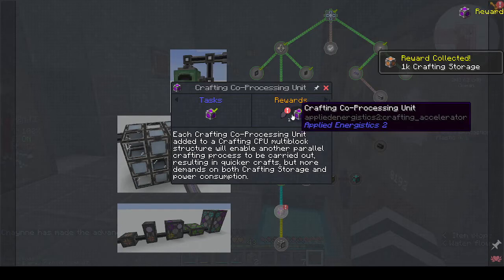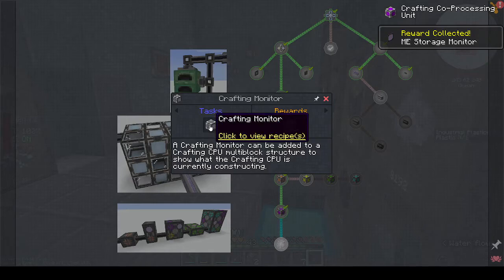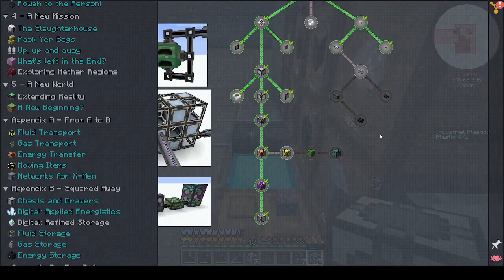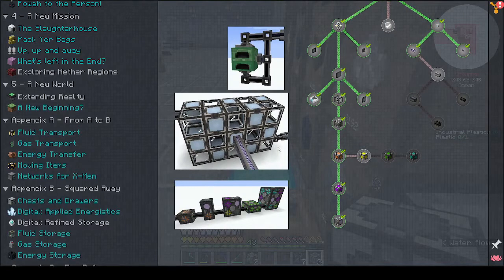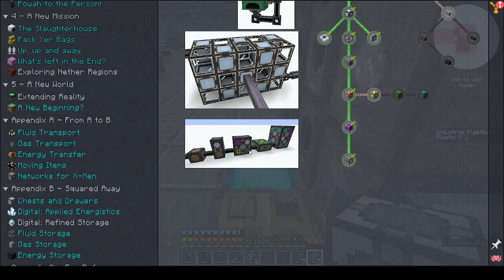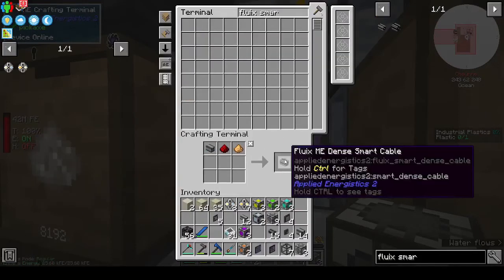Storage monitor and the last bit is the crafting monitor. Let me make the cables and make the crafting storages offline, complete the quest line, and then have a look at how we can put it all together. I'm back for the final bit - just making dense smart cable.